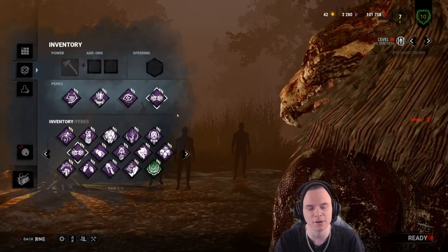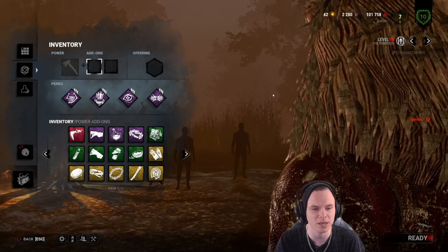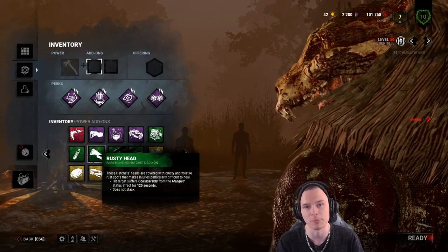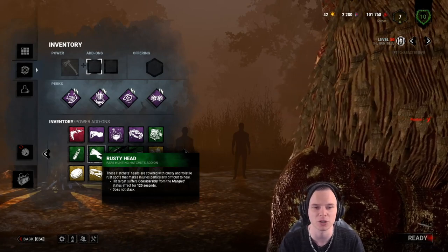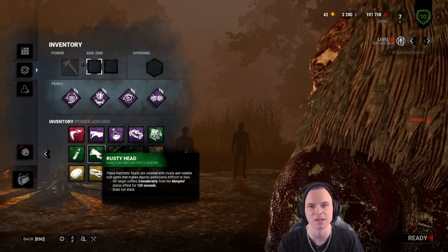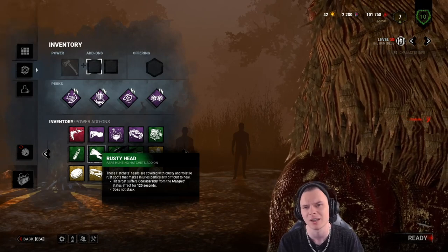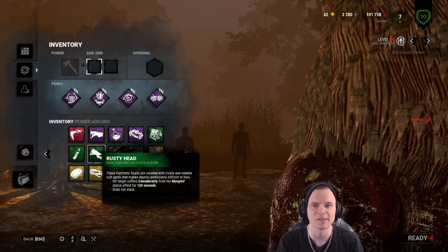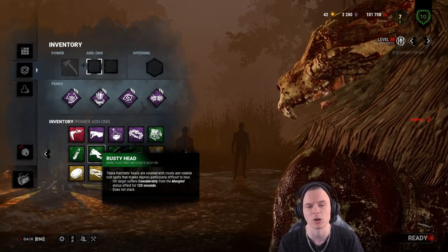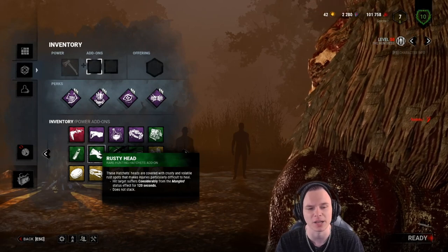The add-on I'm talking about is the Rusty Head — a green add-on that applies what old-school Sloppy Butcher would. So realistically, running Sloppy Butcher as a perk means you're running 3 perks and an add-on. The Rusty Head effect lasts 120 seconds, whereas Sloppy Butcher lasts until the person is healed — so I don't 100% recommend the Rusty Hatchet. Keep in mind it only works off a throwing axe, not an M1. But you should be hatcheting and then M1-ing when downing a survivor, depending on how they're playing.